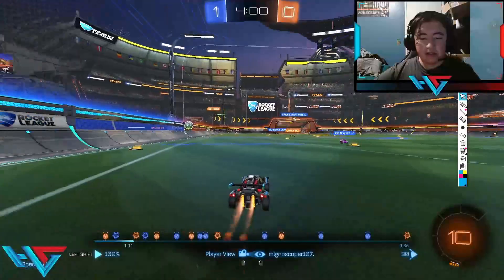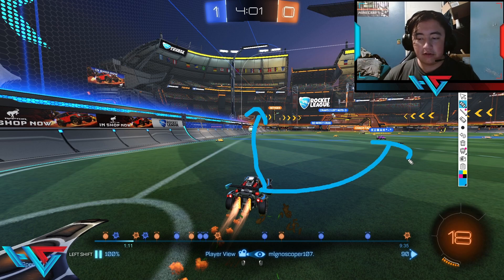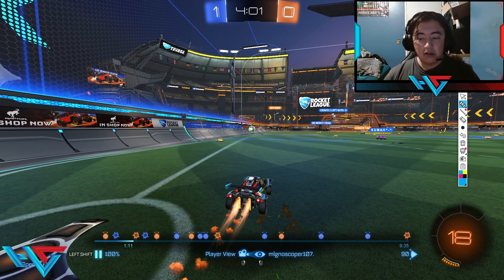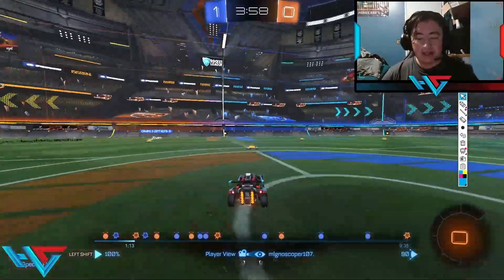He ended up getting past one player but wasn't able to get past the second. This is such a good high-level idea from him. A lot of Grand Champs in this situation would just rotate back front post instead of rotating out through the middle. But he actually goes a step further — he looks for ways to be useful when he's off the ball. You want to know the biggest difference between a GC1 and someone trying to get SSL or going pro? It's normally what you do off the ball. He's looking for boost deals, looking for demos, and at the minimum, rotating back behind his teammates away from the front post.